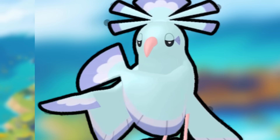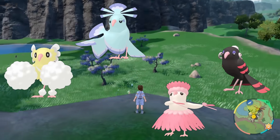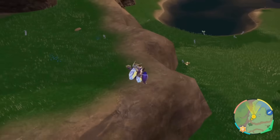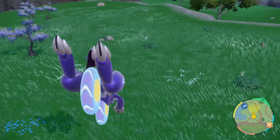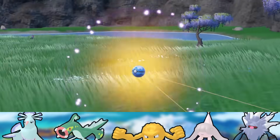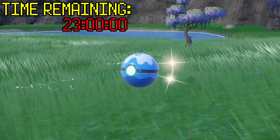At the top of that list is Oricorio. Oricorio has four different forms, and in the land of Kitakami, you're able to do an isolated encounter for the blue Sensu form. I absolutely love this shiny, and I'm so glad to finally be able to have one for myself, even if it took a little while to appear.